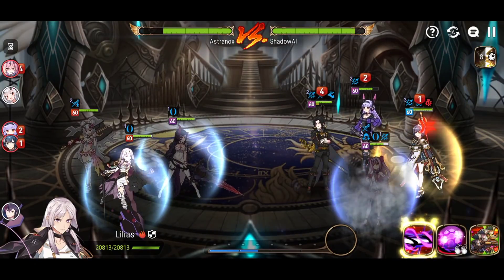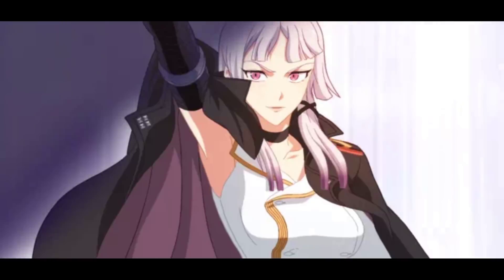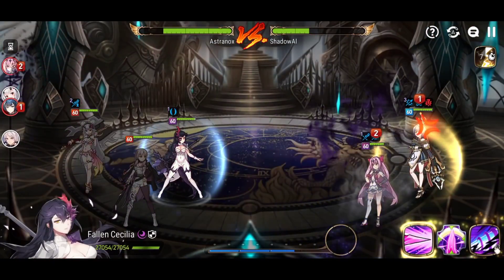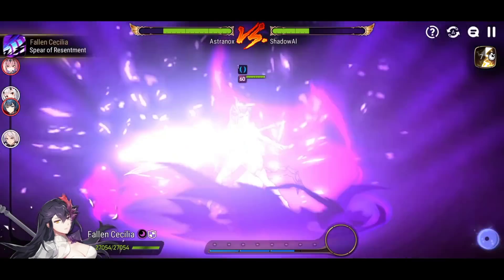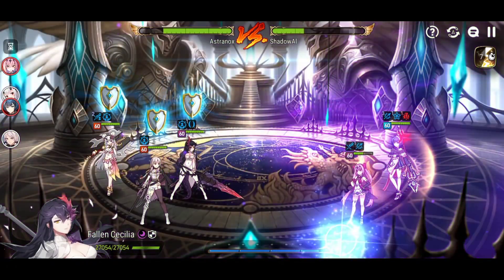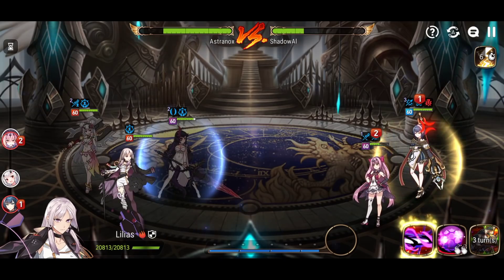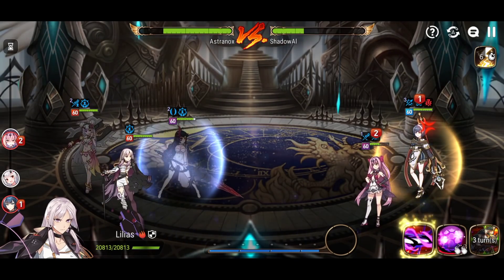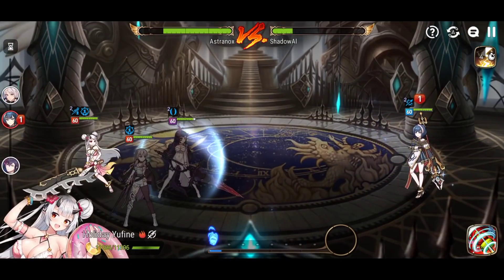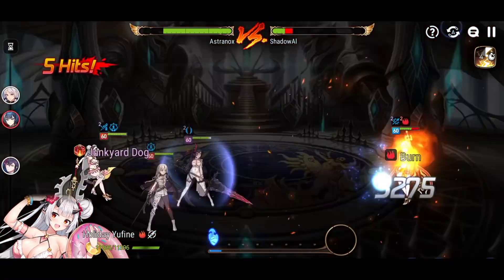Lilius doesn't have to be built this way — you don't need high crit damage. You could build her with high effectiveness, or high effect resistance and tanky. Top Model Luluka is stealthed so she's taking 50% less damage, but look at those numbers — I was able to land on Remnant Bond. There are different ways to build Lilius. Skill one here: 7.6k from Lilius, with the burn from Holiday Euphine on top. Really nice.